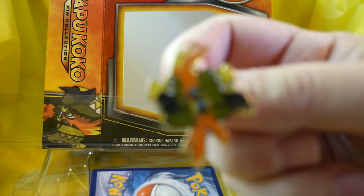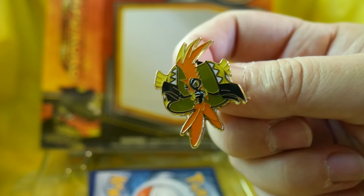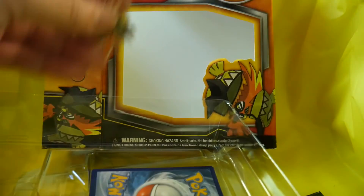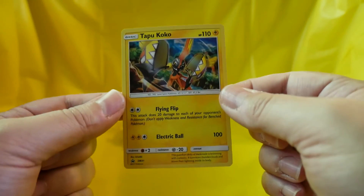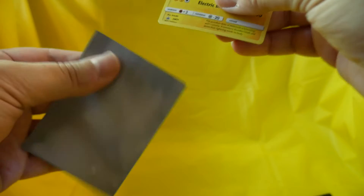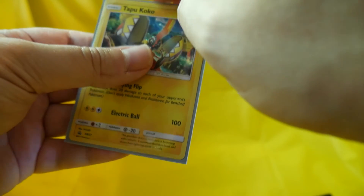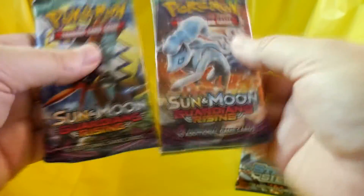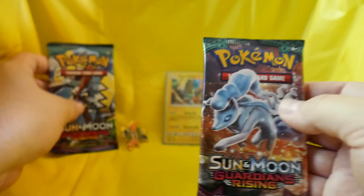Here's a close-up on the Tapu Koko pin. I don't know why I keep wanting to say Tapu Koku. Anyway, here is the Tapu Koko hollow foil — pretty card — and it deserves an official Pokémon card sleeve. Here are our packs. They threw a Steam Siege in there — how about that! So we've got one Steam Siege, a Guardians Rising, and another Guardians Rising. This one feels a little bit thicker, so I'm going to open it first.